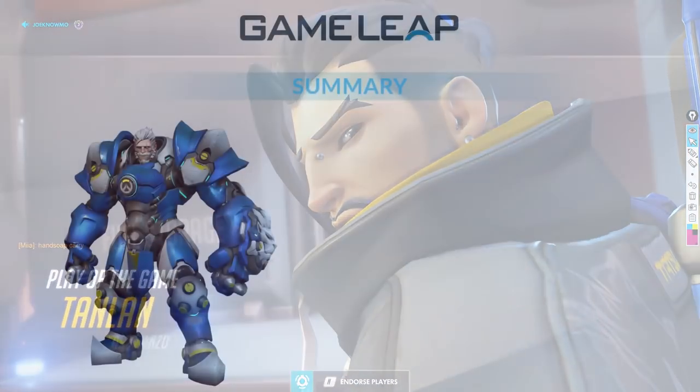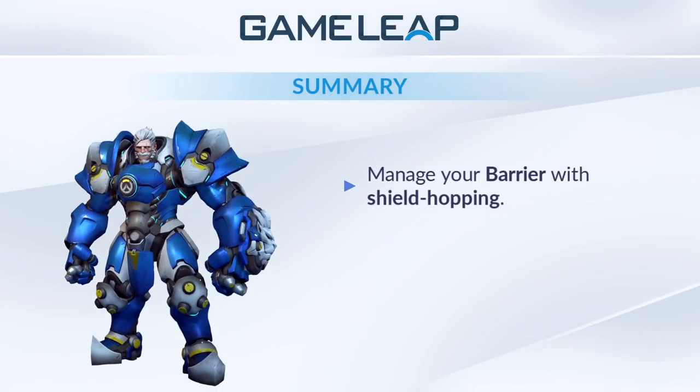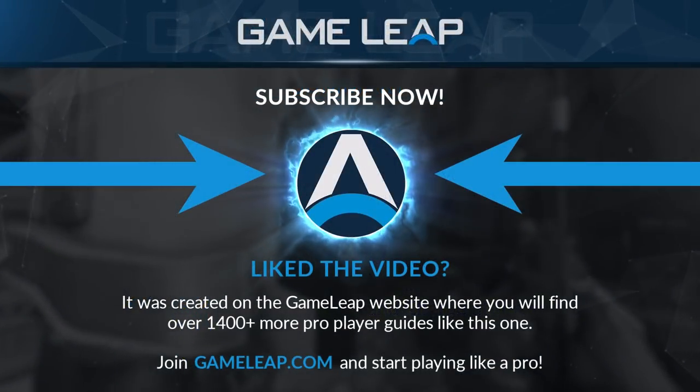Two things from this game that you need to improve on: first, managing your barrier with shield hopping — it's very simple, you just need to put it into practice. Second, manage how you use your ultimate ability — make sure you do those hammer swings, flamestrikes, then charges after every Earth Shatter. You'll notice you'll get a lot more ults every game; consistently doing that will build an extra 20 to 30 percent more ult charge at the end of every single Earth Shatter. Take advantage of that and you'll definitely see improvements with your Reinhardt gameplay.